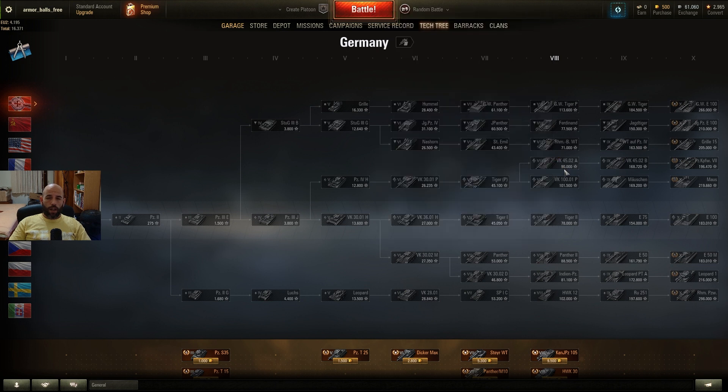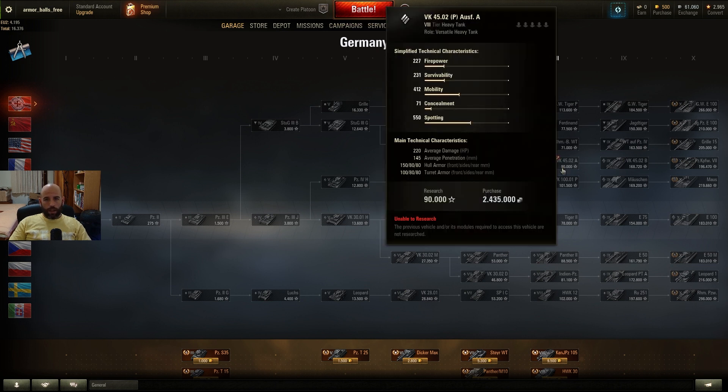There are all kinds of heavy tanks. Basically, if you have good armor, tanks are usually slower. So there are a lot of tanks which don't have good armor but are faster. But for all of them, they don't have good camo or good spotting range.